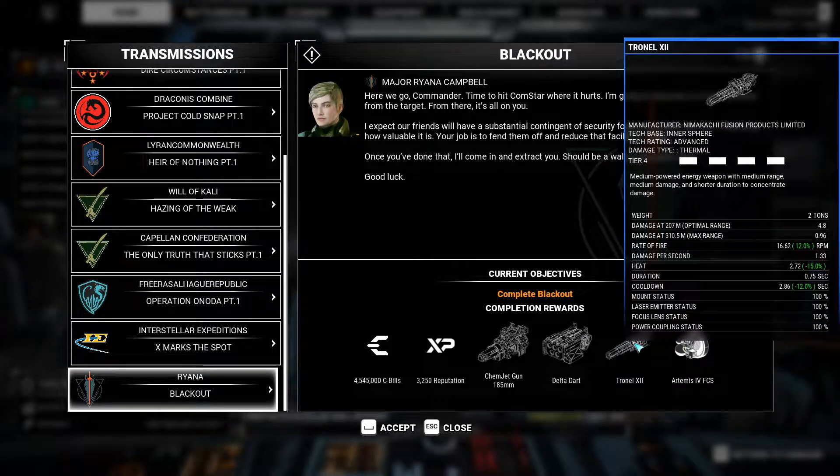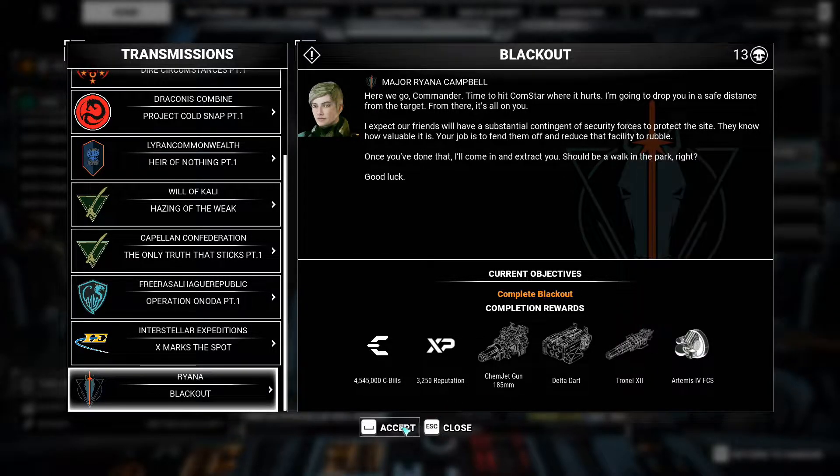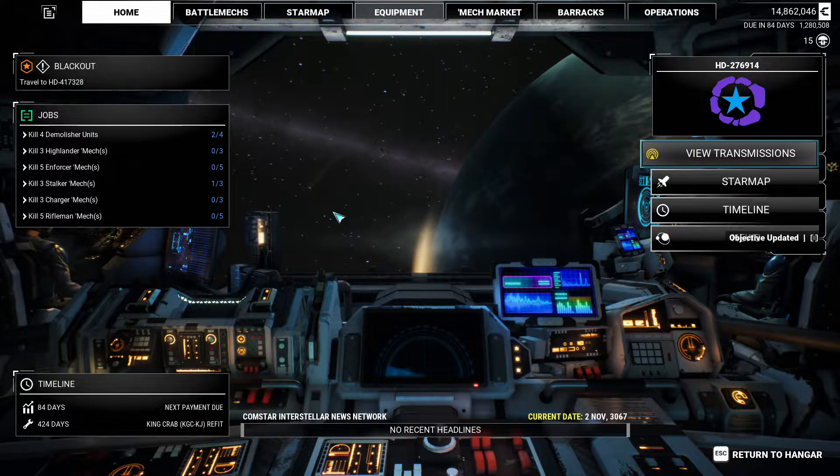And in Tronel this is two tons, so it's a medium pulse laser, I think. And an Artemis 4 FCS fire control system. In an attempt to enhance the accuracy and lethality of standard missile racks, the first Star League developed the Artemis 4 fire control system. Mounted in a dome near the enhanced launcher, the Artemis was in essence an infrared laser designator, target lock mechanism and tight-beam microwave transmitter that, together with specialized missile control systems, helped focus the spread of all missiles.